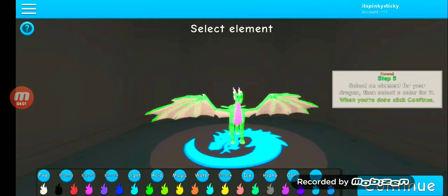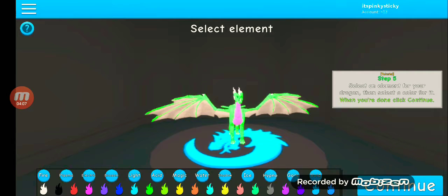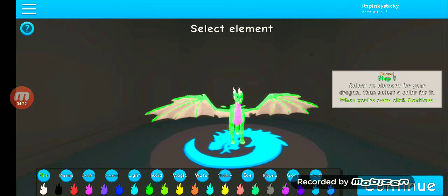I'm gonna go for void — aw, rule books? No. Blossom. Let me see which ones I can and cannot get. So that's the only one I cannot get — plasma. I feel like it should be blossom or electric. I'm being electric.